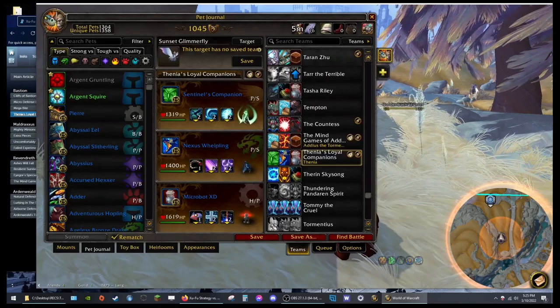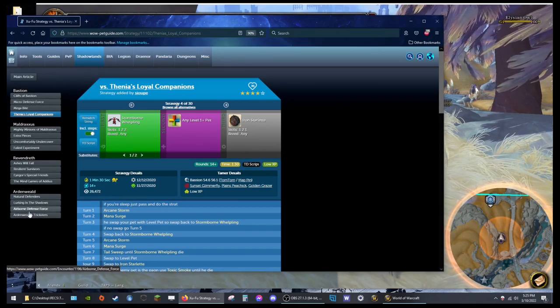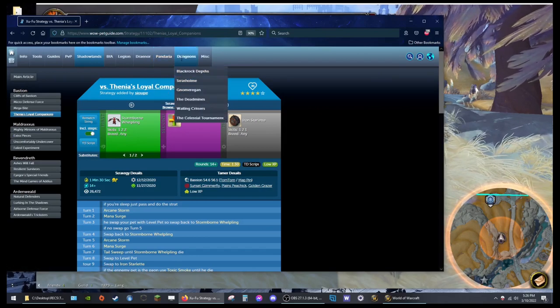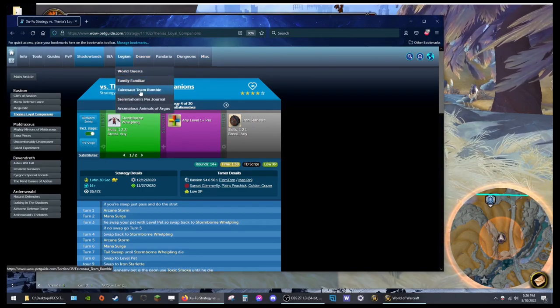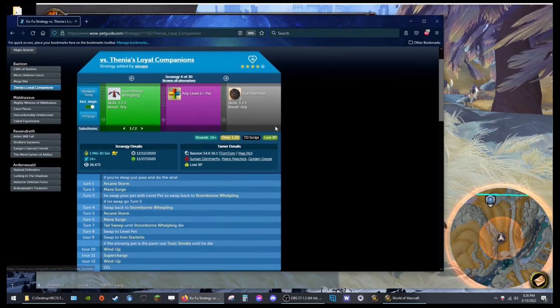I know this was super brief but that's really all there is to it. Even if your collection is small, this site can give you directions on what specific pets you'll want. Let's take a quick tour of the site — right now I'm under Shadowlands World Quests, it has all of them for each zone. But we also have Pandaria, the Master Tamers, the dungeons including the Celestial Tournament, miscellaneous stuff like the Darkmoon Faire, the Pet Menagerie in Draenor, Falcosaur stuff in Legion, and on and on. There's even a PvP section. This whole site is beautiful, I cannot speak for it enough.